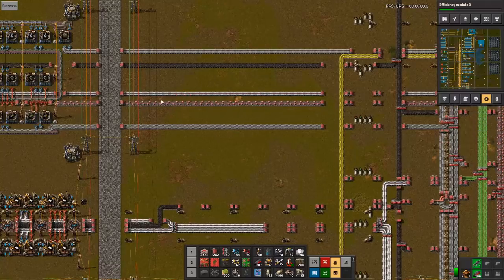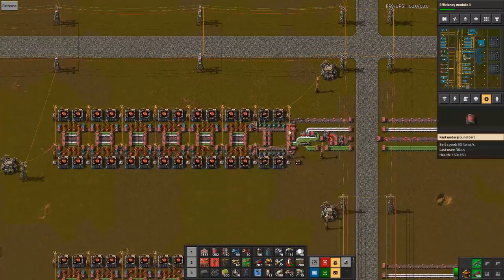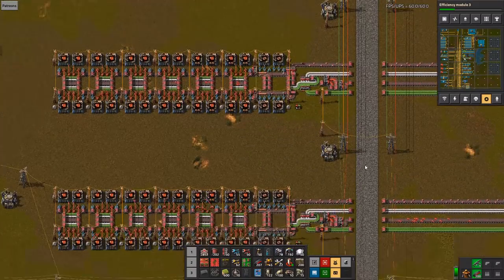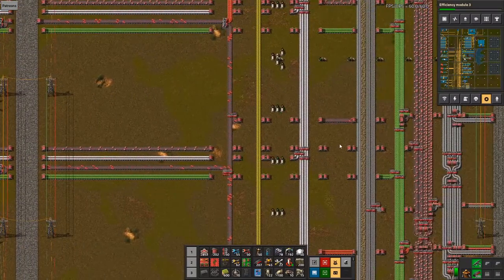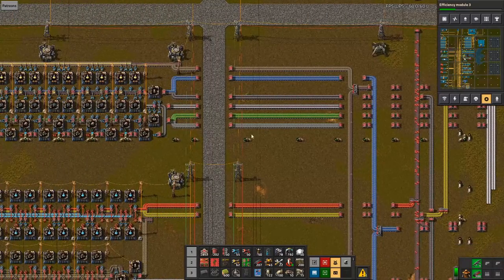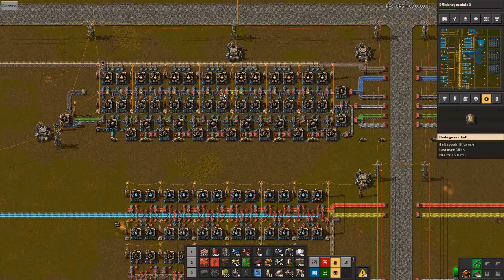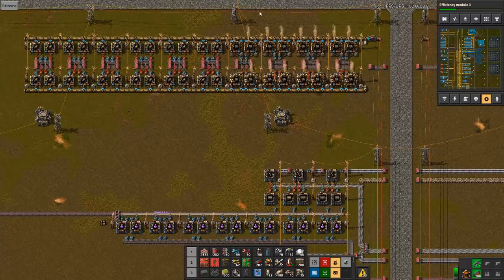You can see this is using quite a lot of copper, and that's our main issue. Plastic is looking great, and tons of red circuits are being built — except copper is running out. That's really what we have to focus on, because it impacts the red circuits, which impacts everything else. Yellow science is stuck and idling, blue science is idling.